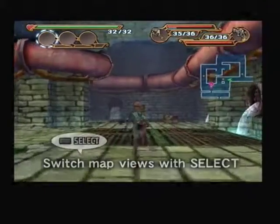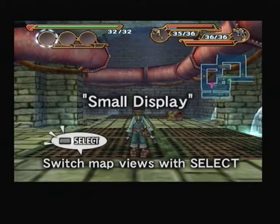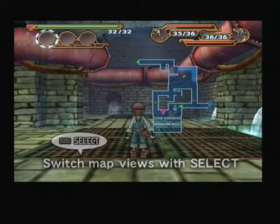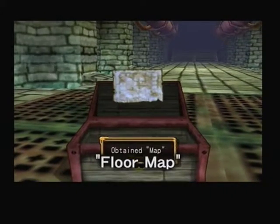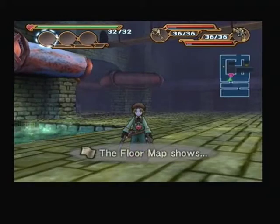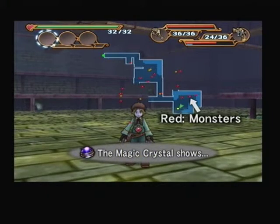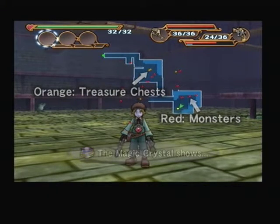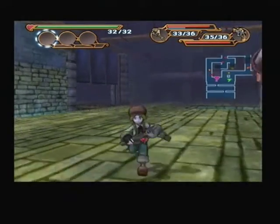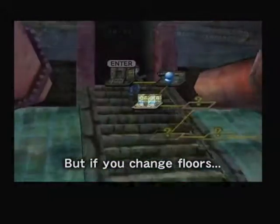When exploring the dungeons, you can switch to the map view by pressing the Select button. Pressing the button will switch between off, small display, and large display, so pick which one you want. You can also find floor maps and magic crystals down in the dungeons. With a floor map, you can see the whole layout of the floor you're on. A magic crystal will show you the positions of the monsters and treasure. The map view will be useful for finding both of them. The floor map and the magic crystal won't work anymore when you go to another floor, so you'll have to look for new ones.